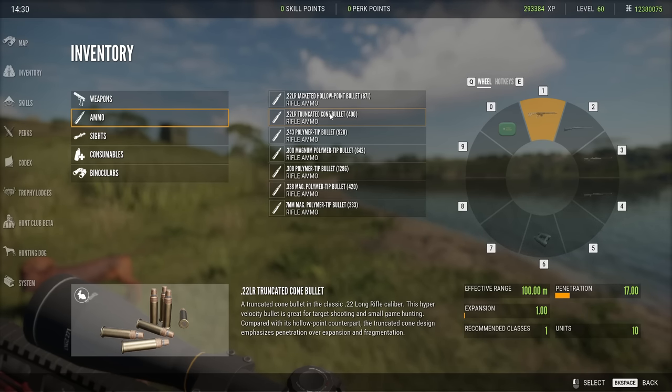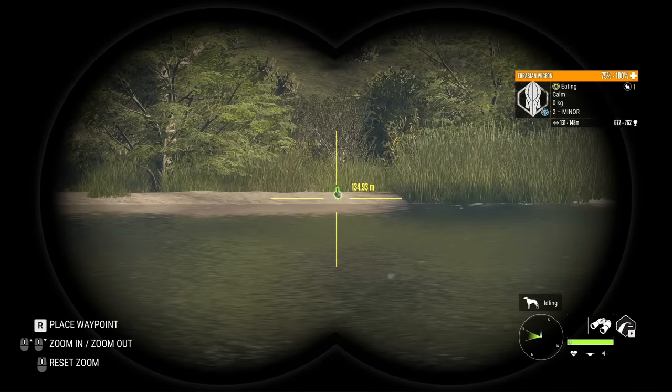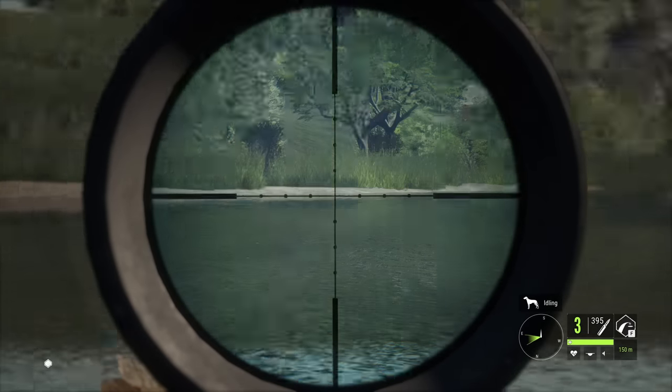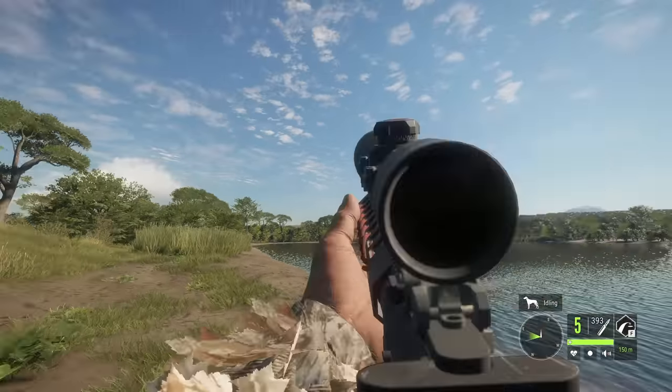With this recent update they said they increased both expansion and penetration, but I don't believe it updated the visual statistics on the info screen. So I'm wondering if it's going to be actually insane. Supposedly they gave it a pretty massive buff to make kill time similar to the hollow points. We might as well shoot this duck first since it's here, and then work our way up to lions and cape buffaloes. It killed it instantly.